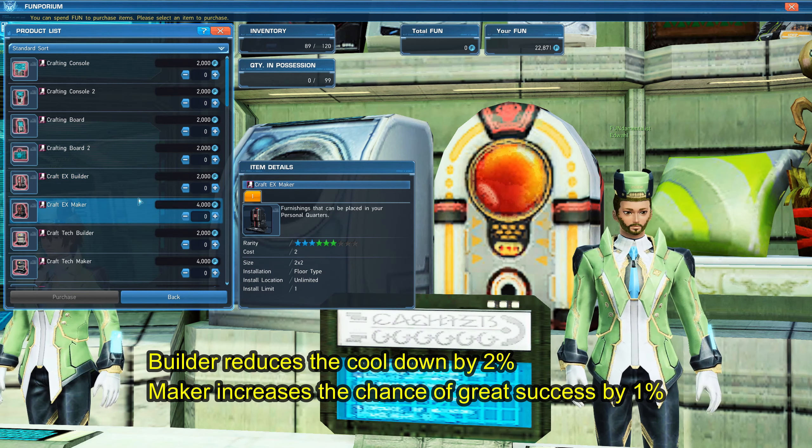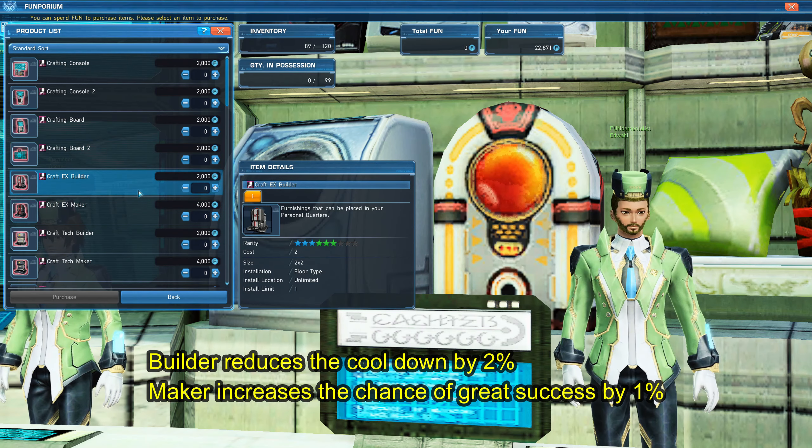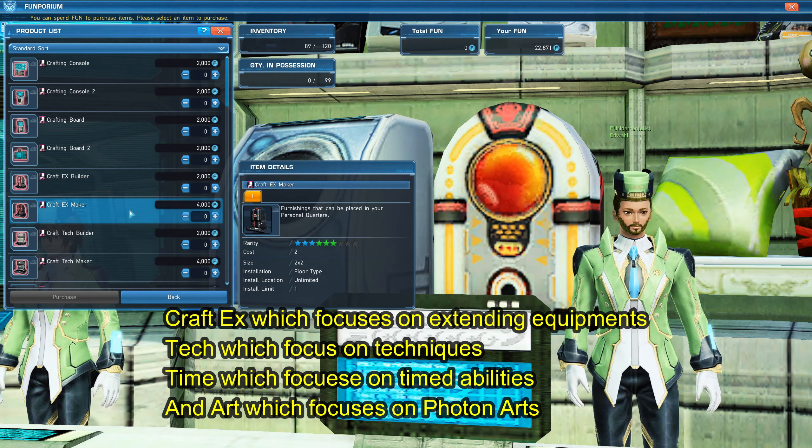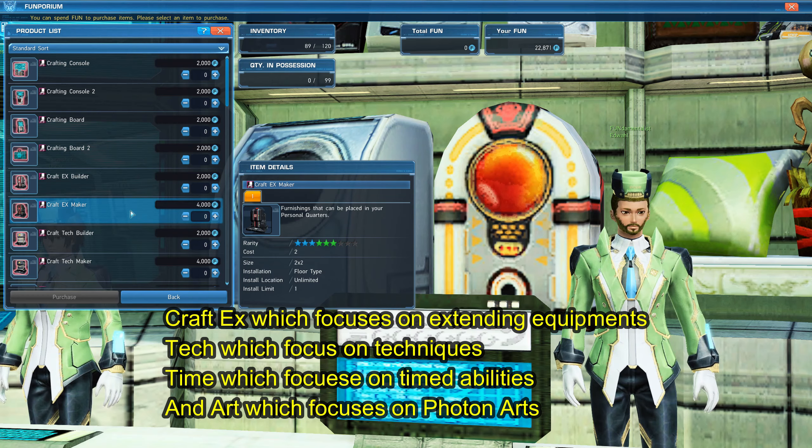Next up there are Craft Bonus Furniture. There are two types: Builder and Maker. Builder reduces cooldown by 2%, and Maker increases the chance of great success by 1%.